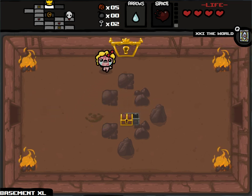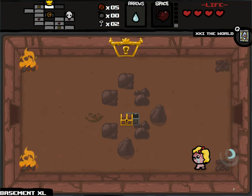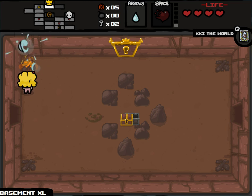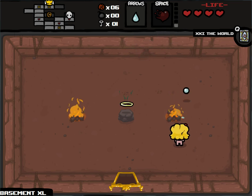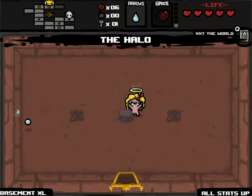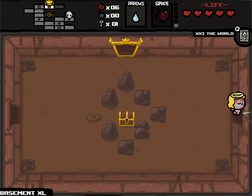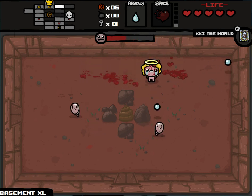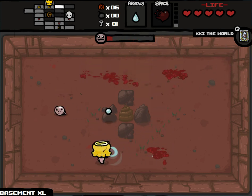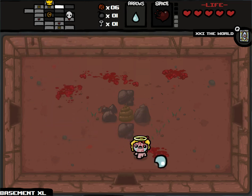Bombs! I'm gonna ignore that silly little chest-in-a-chest that almost ruined my day. Of course it could be great — it could have twelve bombs and twelve keys in it or something. But I think this is pretty great too. The Halo is all stats up — tears, damage, health, speed, all of it. Really good pickup. I'm really glad I got that. I don't get all stats up that frequently, even though there are a bunch of all-stats-up items.